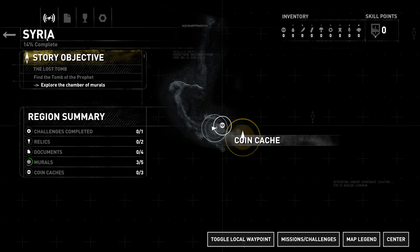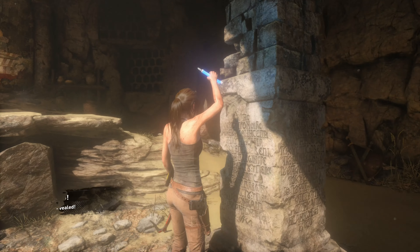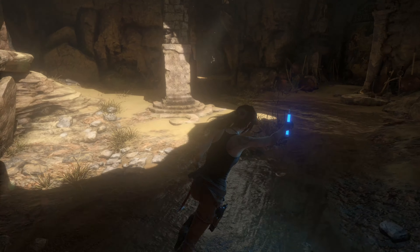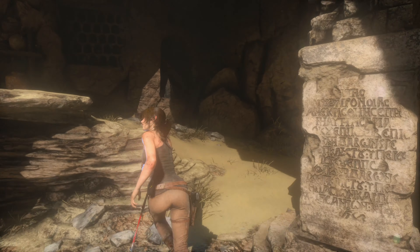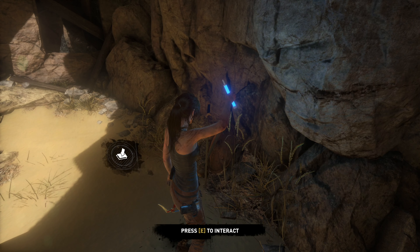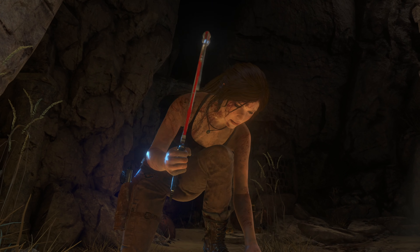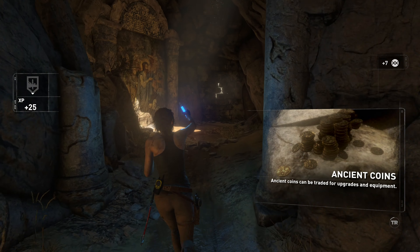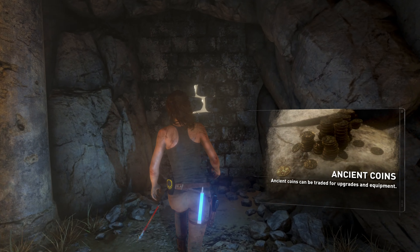Pretty cool. We got our documents, relics, resources — our current location, skill points, and things like that. I'll definitely change this to the menu layout. Let's go ahead and open this secret path now and see what's here first.